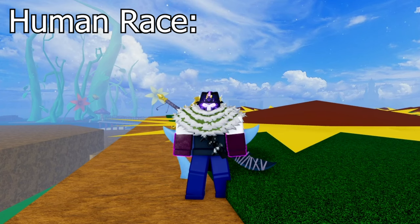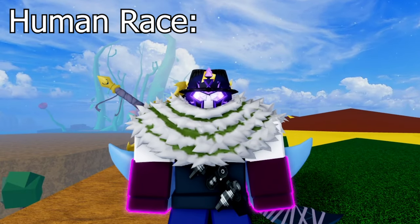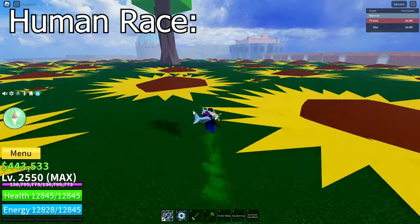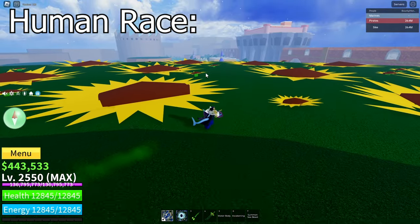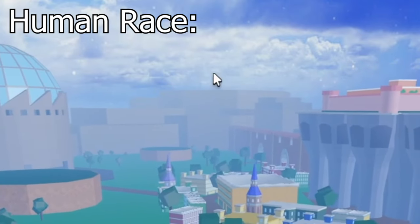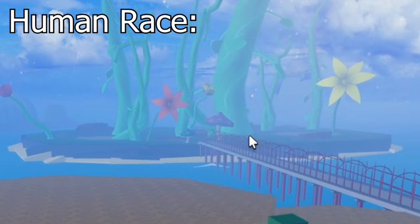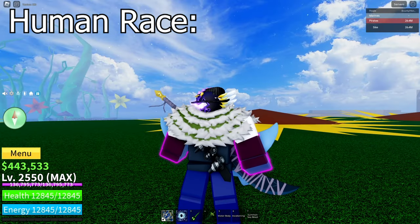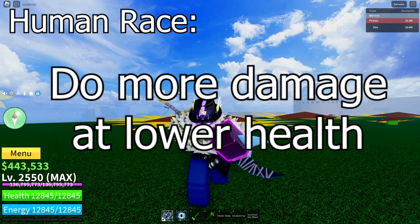For the Human race, you will need to kill three bosses — and these aren't just any three bosses, they are the first ones in the Second Sea. These are the Diamond Boss over here at the giant tree who spawns right about here, the Jeremy Boss which spawns at the other side of the Kingdom of Rose on the mountains over there, and the Fujita Boss which spawns all the way at the back of Green Zone over there. The Human V3 ability lets you do more damage the lower your health is when it's activated.